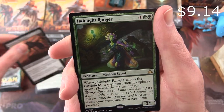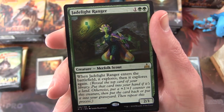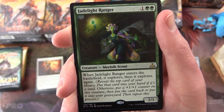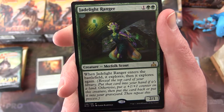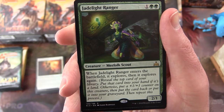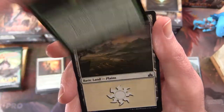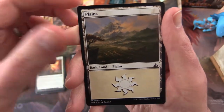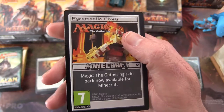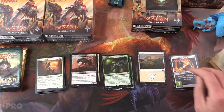And a Jade Light Ranger — that's a good one. When it enters the battlefield it explores, and it explores again. So you reveal the top card of your library, put that card into your hand if it's a land, otherwise put a +1/+1 counter on this creature, then put the card back or put it into your graveyard. Then repeat this process. That's a pretty powerful ability. And there's an ad for a Magic the Gathering skin pack for Minecraft — free ad for them.